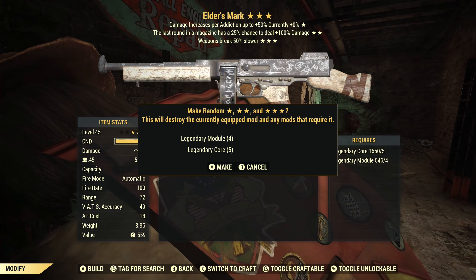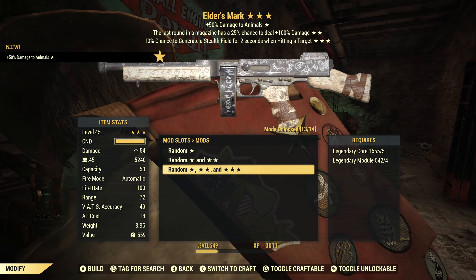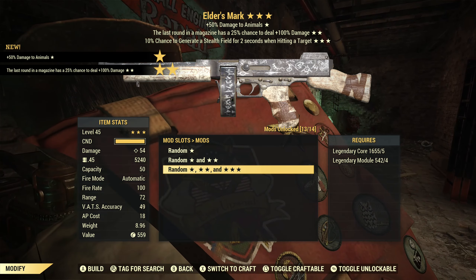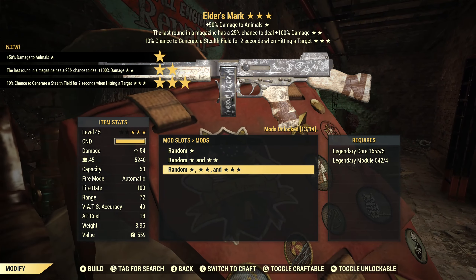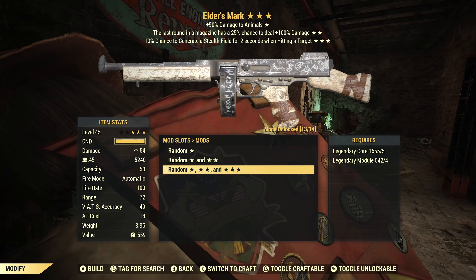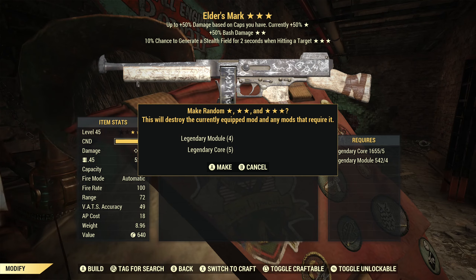We've rolled all of them once and now we're going back over. We're going to re-roll that first Junkies one and it's going to be 50 damage to animals — not something we need — last round which is a trash effect, and stealth field which I also think is a trash effect. Overall a bunch of trash.